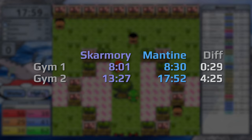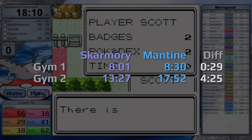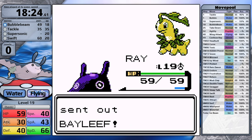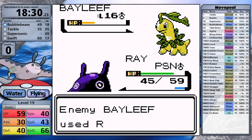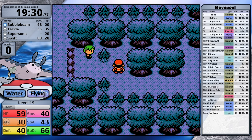Mantine might claw back a little time fighting the rival — after all, Skarmory had a reset here. First is Gastly — Bubble Beam one-shots it, no paralysis. Zubat is also one-shot with Bubble Beam. Then it's time for the Bayleaf; since it resists Bubble Beam I use Swift. It does about a third with a critical hit, Bayleaf uses Poison Powder, I continue with Swift doing uninspiring damage. Bayleaf misses a Razor Leaf, I hit with Swift again, poison does a little, it hits with Razor Leaf doing almost nothing. Mantine is really good against all of the rival's teams. I finish him off — that victory was much easier than with Skarmory. In the forest I pick up the Headbutt TM, and yeah, Mantine can learn it but Skarmory can't. I teach it to Mantine.